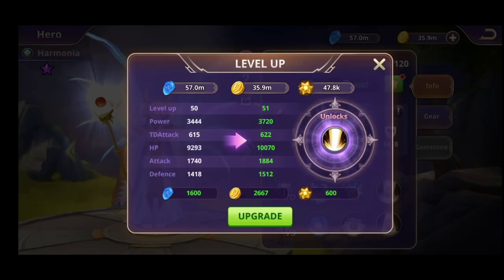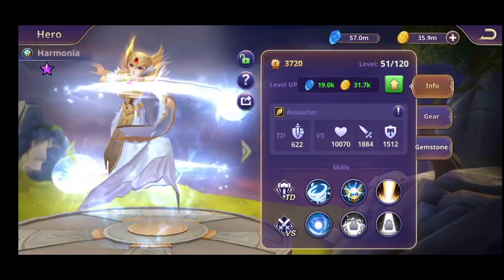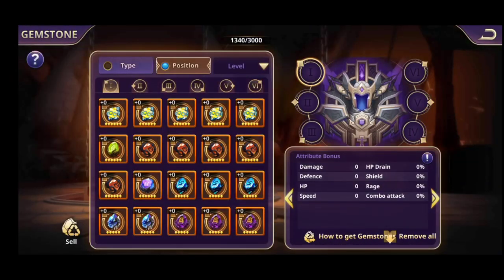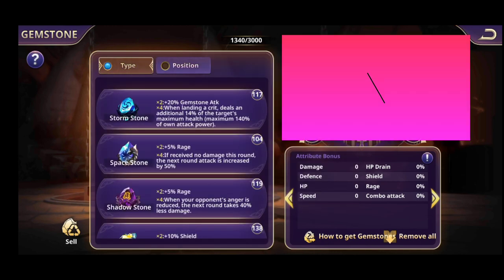Alright, we're going to unlock the gemstones now. As you can see, your gemstones will be unlocked at level 51 — don't forget that. So as I told you, you're going to have different kinds of types of gemstones and you can check them out here.